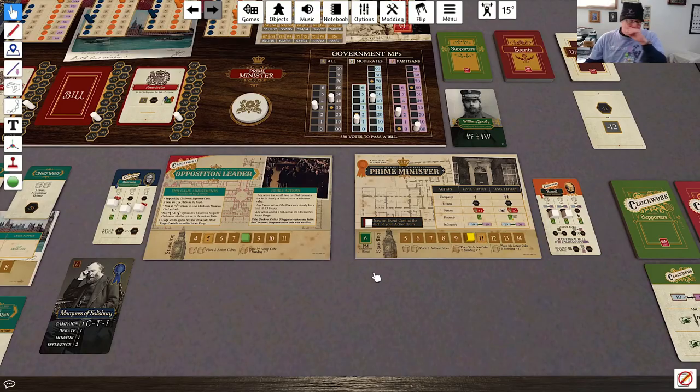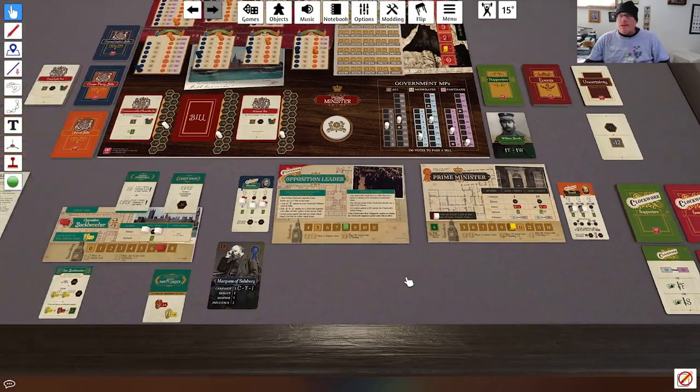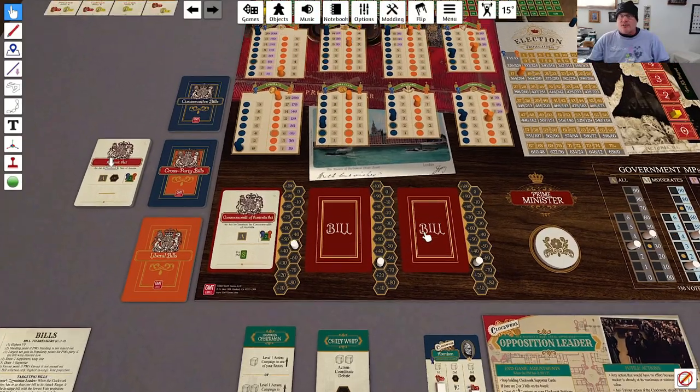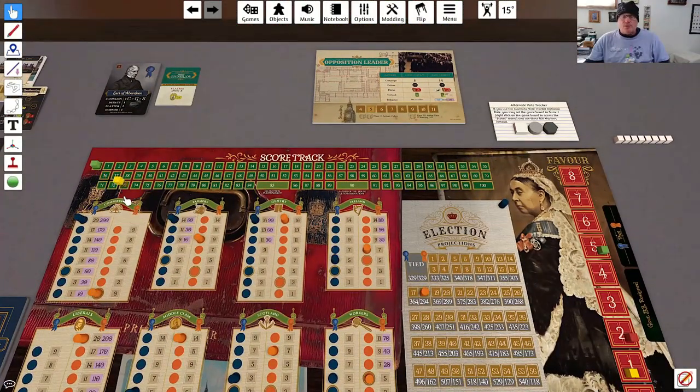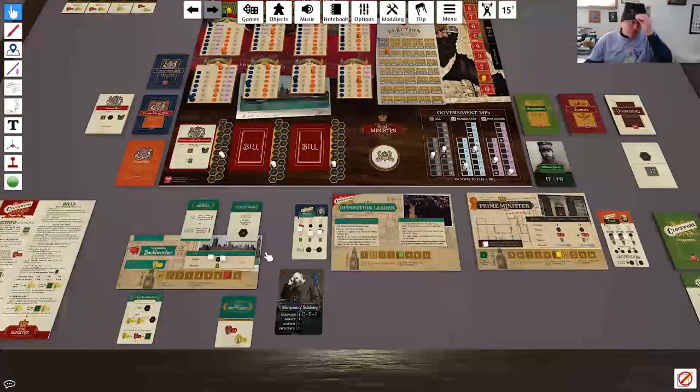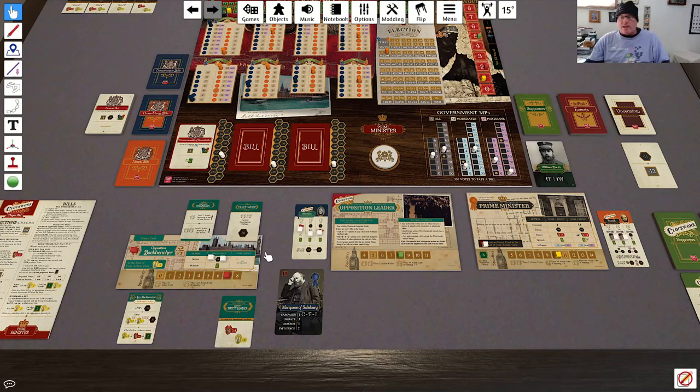At least he's maxed out there, so he's not going to be doing any more campaigning. He's going to become dependent on supporter cards from here on out, because he's pegged on all the tracks where he campaigns. That is the Prime Minister's turn. For Bill Resolution, we're going to pass the Arsenic Act, giving him 2 VPs. There's no challenge and no election, so we loop around to the next turn.